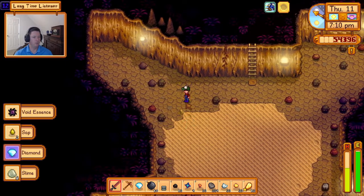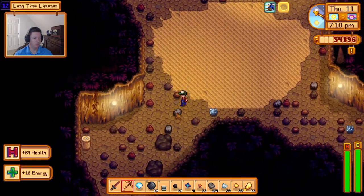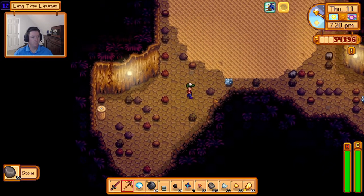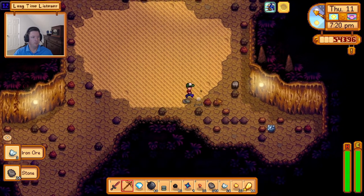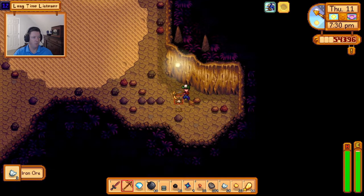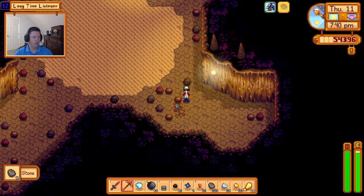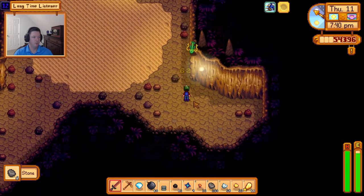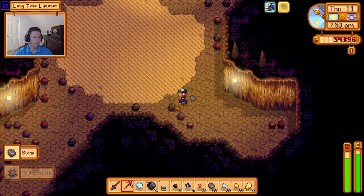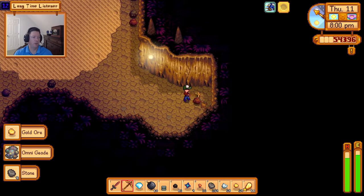A diamond, but no iridium - just not good. We got a bunch of stone on this run, that's pretty solid. But we're gonna go late on this run if we have to, to try and get that one last piece of ore - I do not want to leave here without the ability to make one more and get us another crystallarium. Give me a ladder or a shaft - why have we gotten zero shafts? We're getting the shaft by not getting shafts.